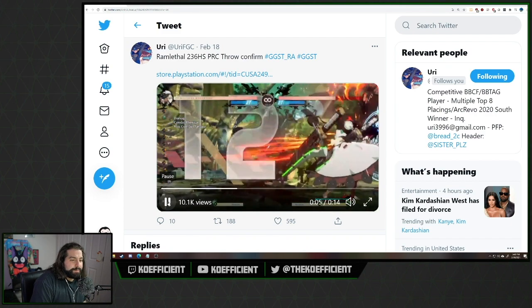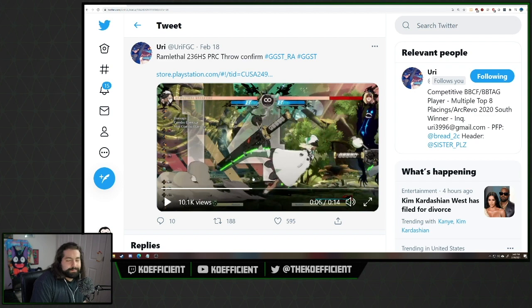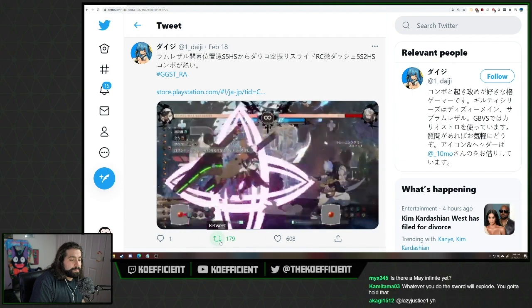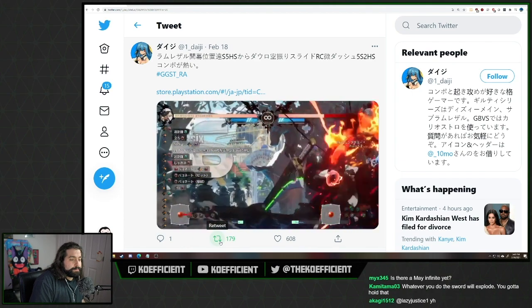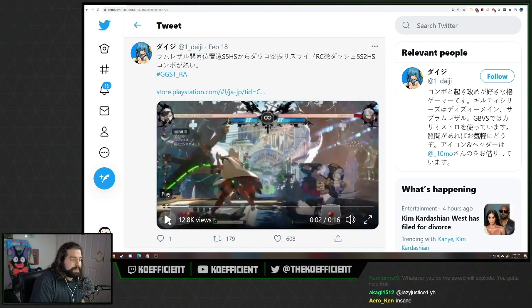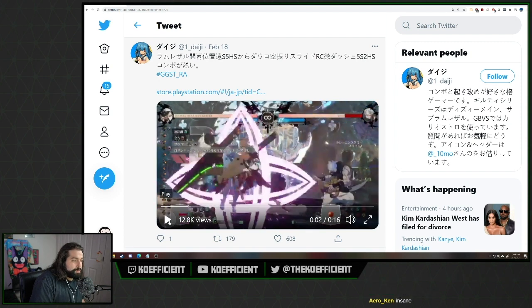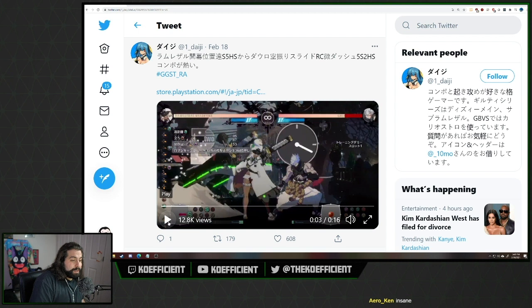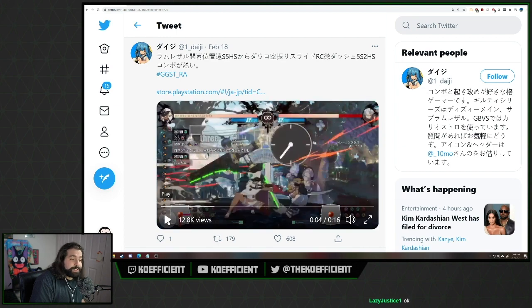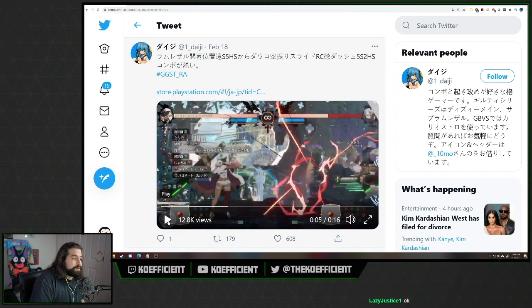Here's another example of purple Roman Cancel being used in a combo: drift purple Roman Cancel from mid-screen. What happens is you do 5S, 5H, then press the dash macro and Roman Cancel — because the Roman Cancel has slowdown mechanics and the drift pushes you forward, you can get another close 5H into 2H into dagger. Round start, Ramlethal is a problem, at least in the second round when she has meter.